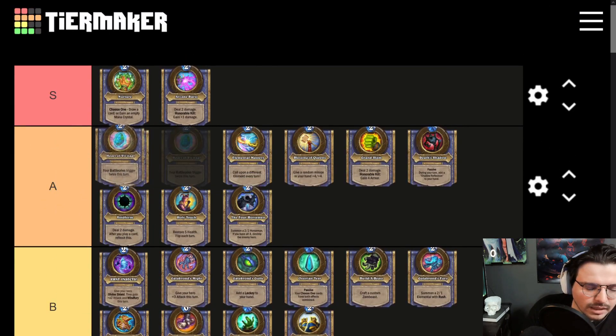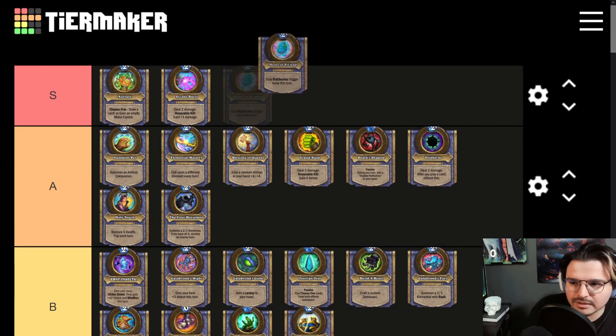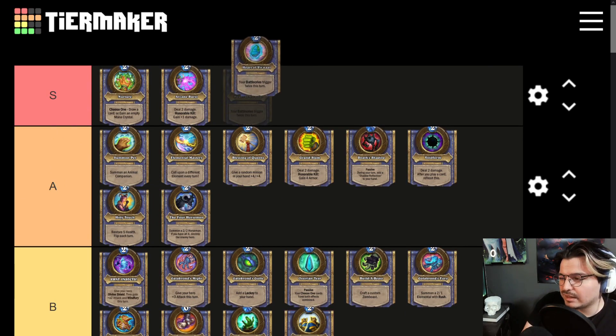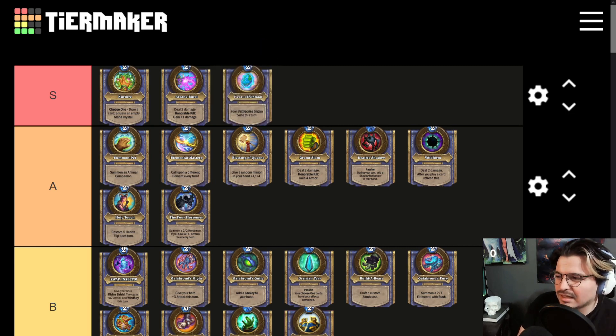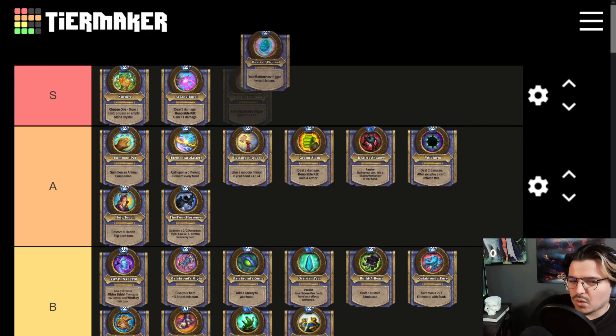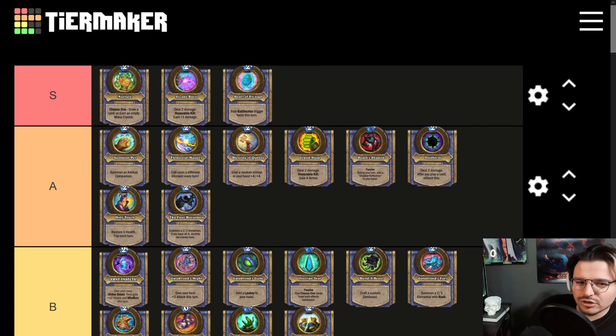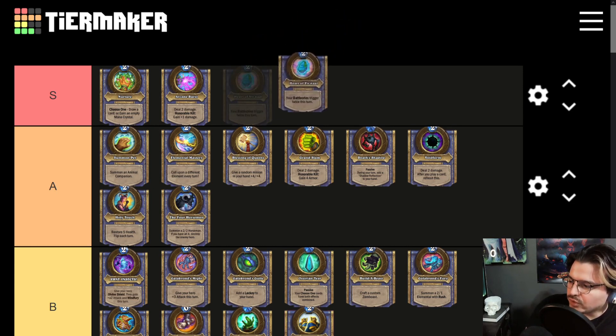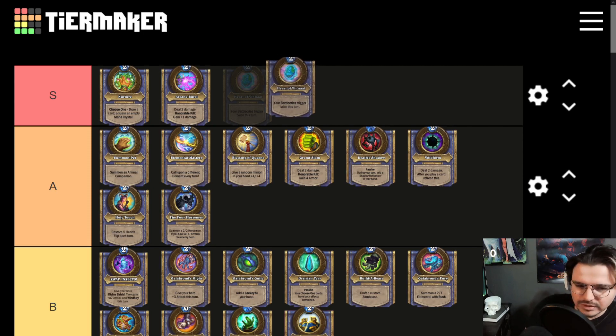I believe this is an S tier. It may not be S tier currently, but it has seen play, and Battle Cries are always going to be released. It's always going to be scary — getting extra triggers of Battle Cries as time goes on. I think that's why I put it in S tier: no matter what expansion is released, this card will always see play with new introductions with every single card.